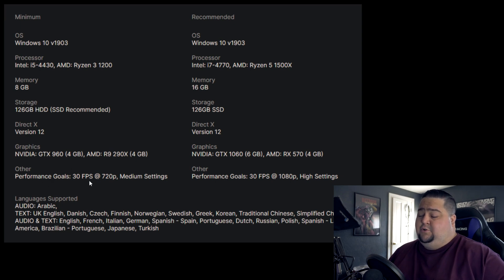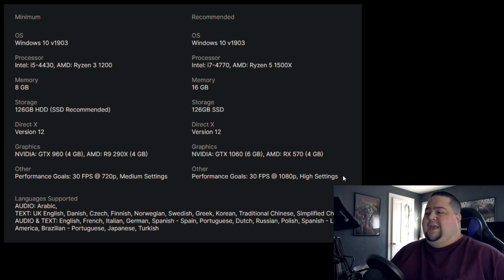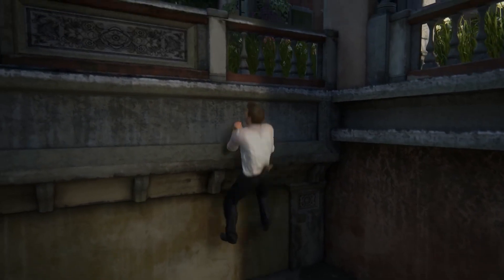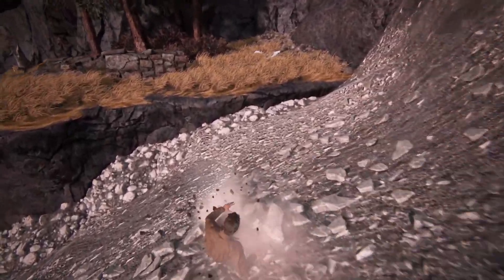The performance goal for minimum is 30 FPS at 720p, medium settings. For recommended: i7-4770 or Ryzen 5 1500X, 16 gigabytes of RAM, 126-gigabyte SSD, DirectX 12, GTX 1060 6GB or RX 570 4GB. But this is only targeting 1080p at 30 frames per second on high settings, which is very unfortunate. Most people are going to want to play at at least 60 frames per second. I'm guessing a 2060 or 2070 would probably get you there. We haven't gotten any details yet on whether this game will have DLSS or FSR 2.0 — I hope it'll have at least one of those technologies for people running lower-spec systems like a 1060, so they could get 60 frames at 1080p.